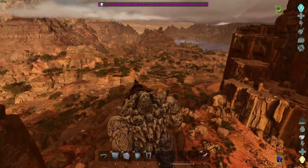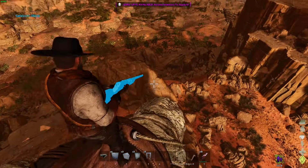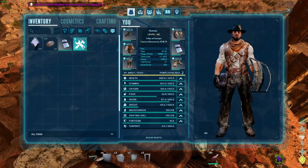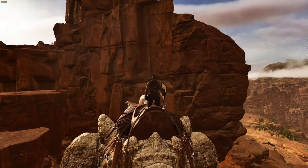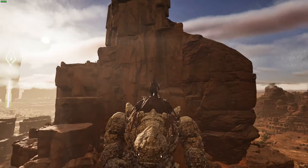Also worth saying: your rock golem will be able to walk underwater - if you go on other maps, because there's not enough water on Scorched Earth. That's pretty much it about the rock elemental.